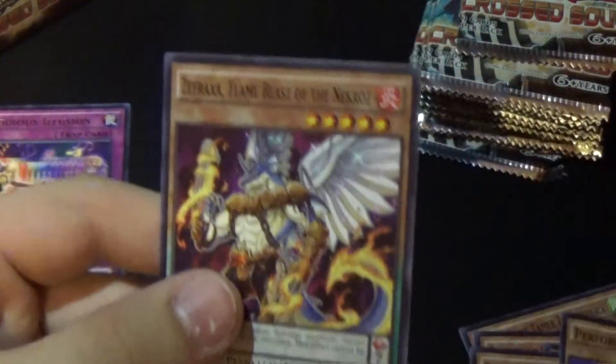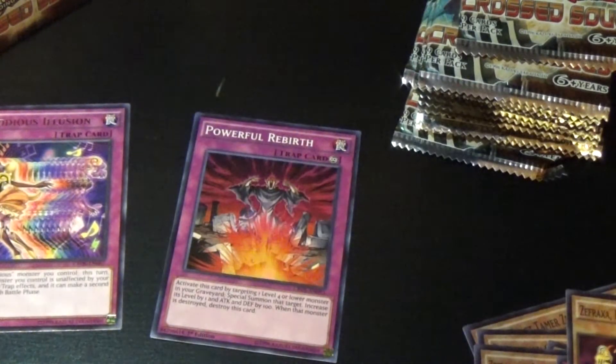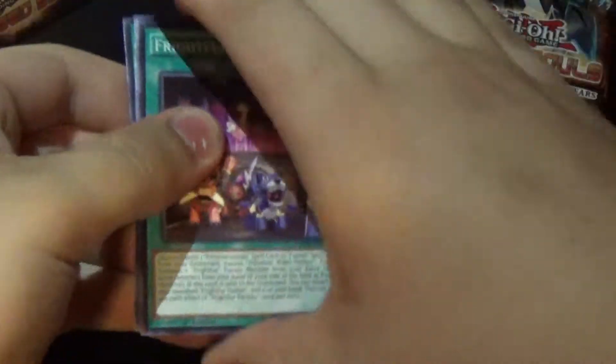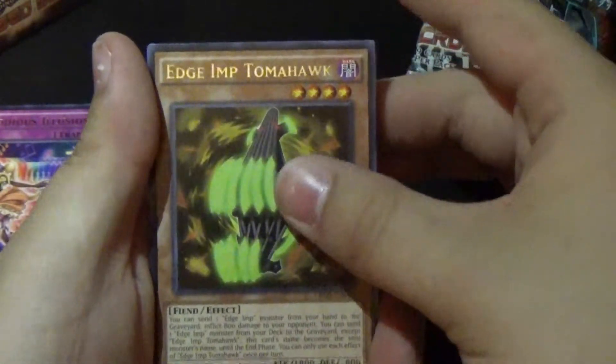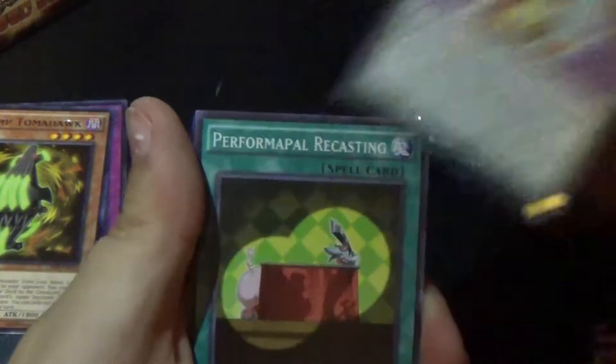We got a super rare right off the bat — really cool! Then: UA Penalty Box, Performer Pal Lizardraw, and Zephraxa Flame Beast of the Necros. We got a holo out of the first pack — pretty awesome. Next pack: Fright for Factory, Doom Dog Ockthros, Abyss Stunray, Giga Gloves, Edge Imp Tomahawk, Phantom Griffin, Yoshenju Kodam, Performer Pal Lizardraw, and Performer Pal Recasting.